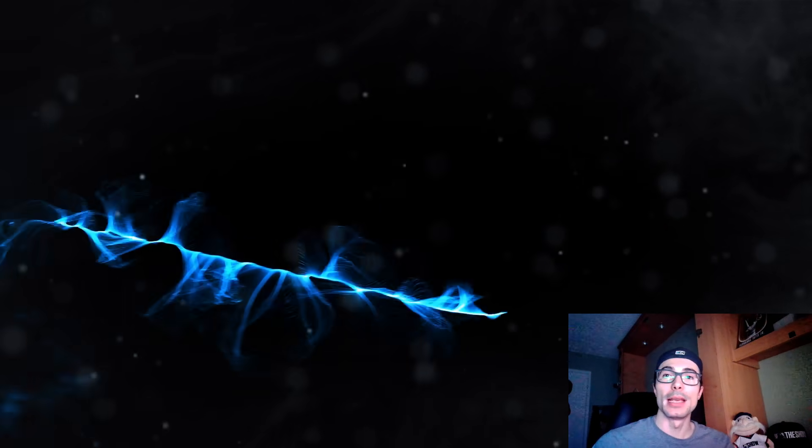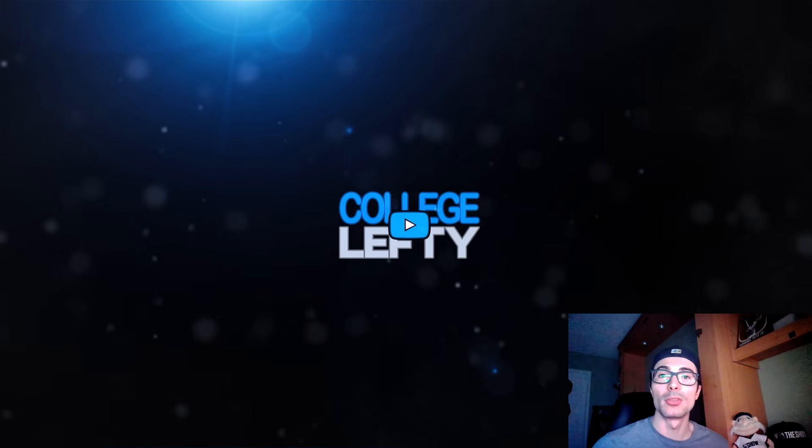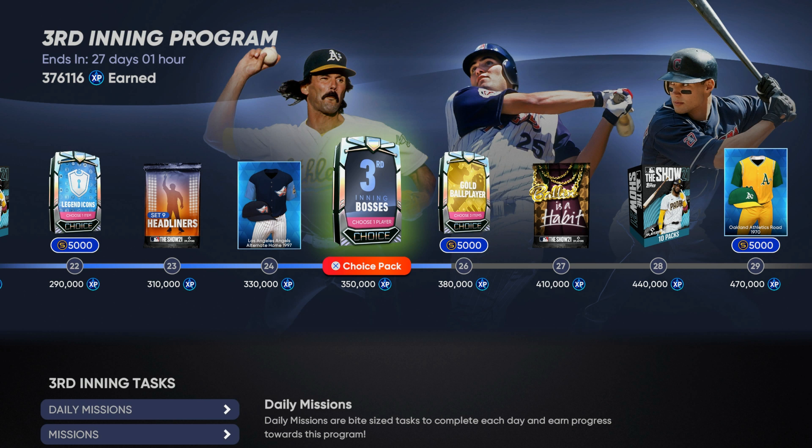What's going on everyone, College Lefty here. In this video I'm going to be explaining how I completed the third inning program so fast. As you can see, I have unlocked the third inning boss choice pack and I selected Grady Sizemore simply because he was going for the most stubs at the time.